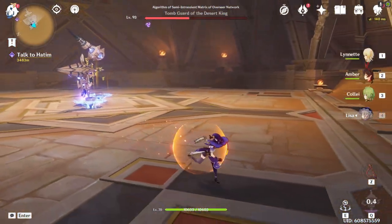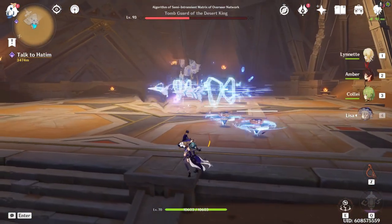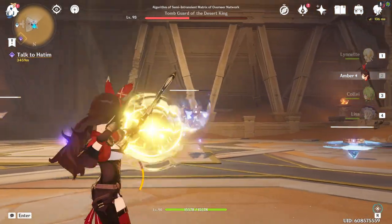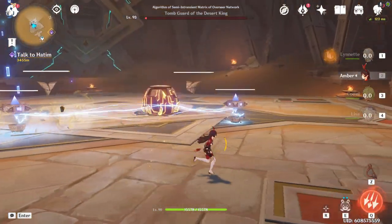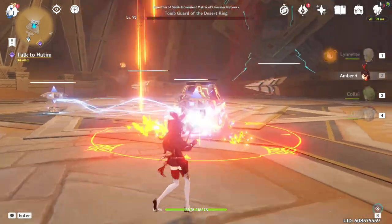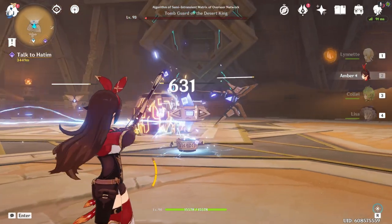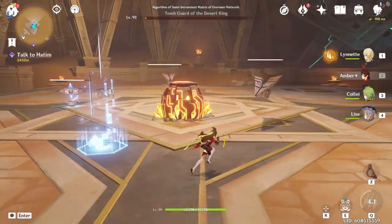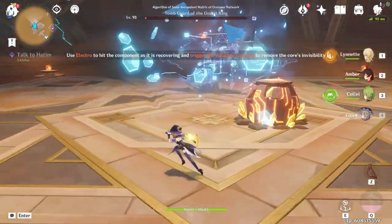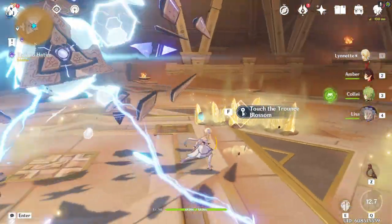Back to the regular boss fight — from here on out it's literally the same loop. The boss just rinses and repeats. It really is a pushover; just keep your distance and do the exact same thing until it dies. Also, Amber is great for taking down the ruin machines — look how fast she chips away at them. And there you go — that's the end of the boss fight.